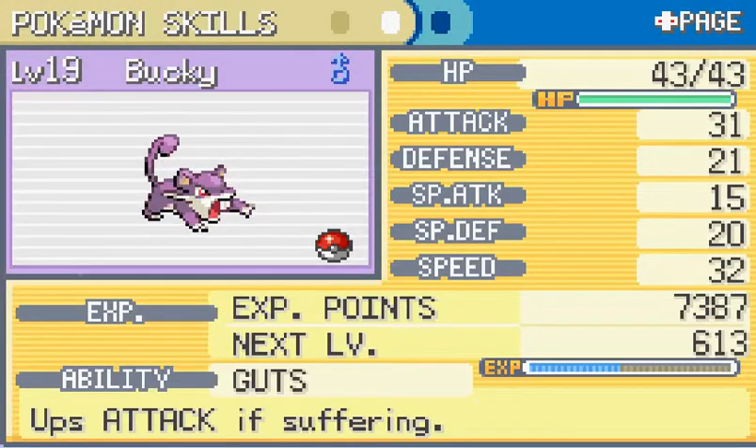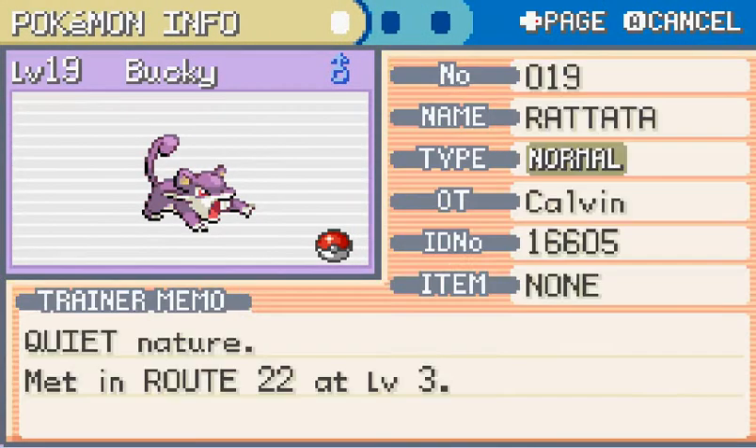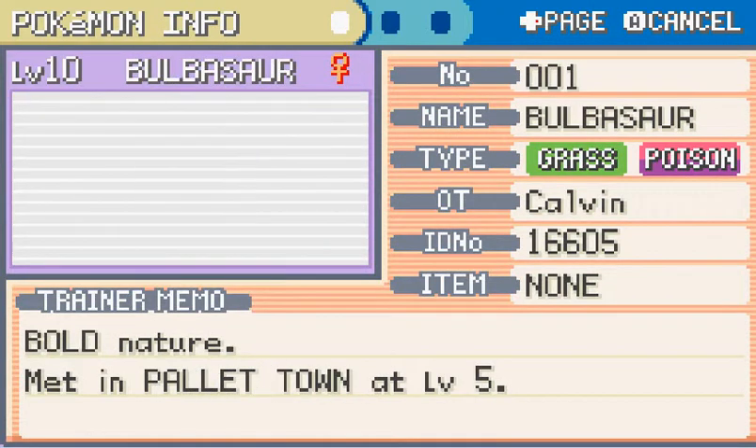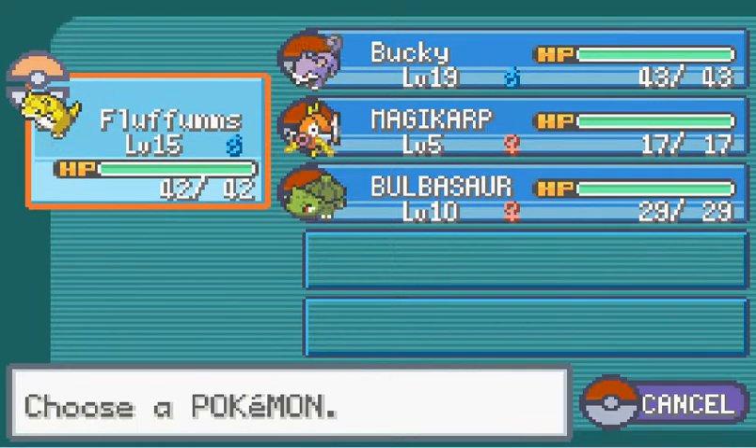Along the way, Bucky also hit level 19. His Hyper Fang seemed a bit off there. Magikarp accidentally fought a Sandshrew for a while because I switched him in while playing at 800% speed.